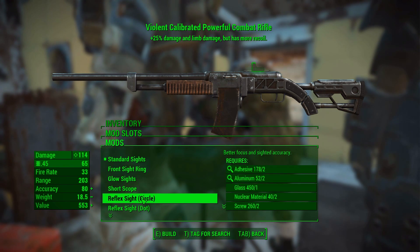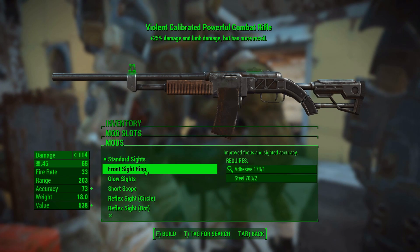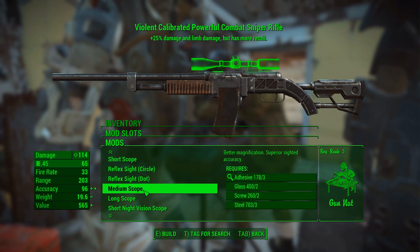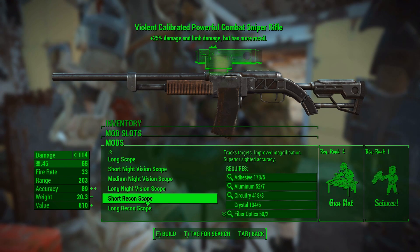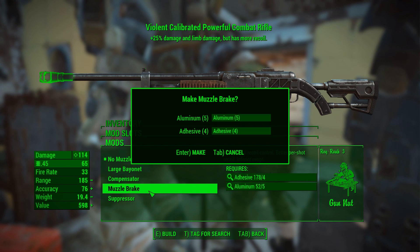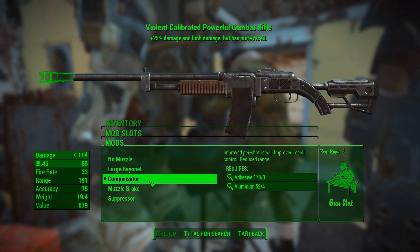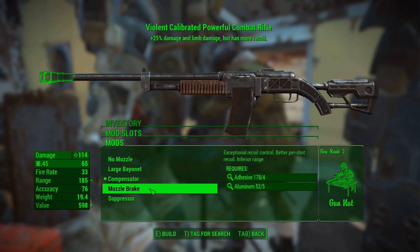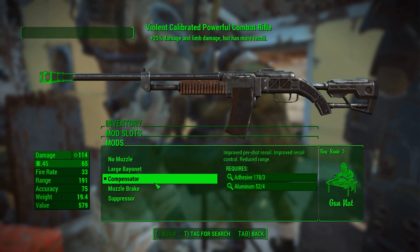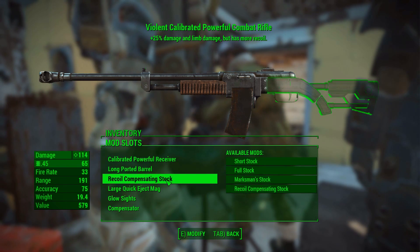Standard sights are going to be the reflex sights — the dot. Front sights, glow sights. I have the glow sights. And the muzzle — the compensator. That reduces range but gives better per-shot recoil. Inferior range, but might be worth it. It's only slightly better accuracy. For now it's going to be good.